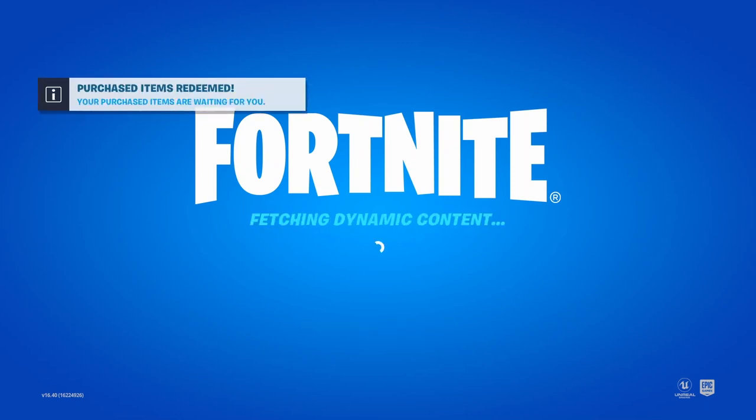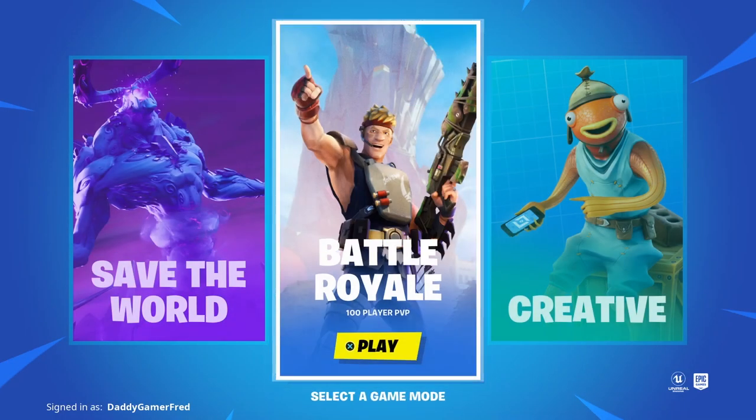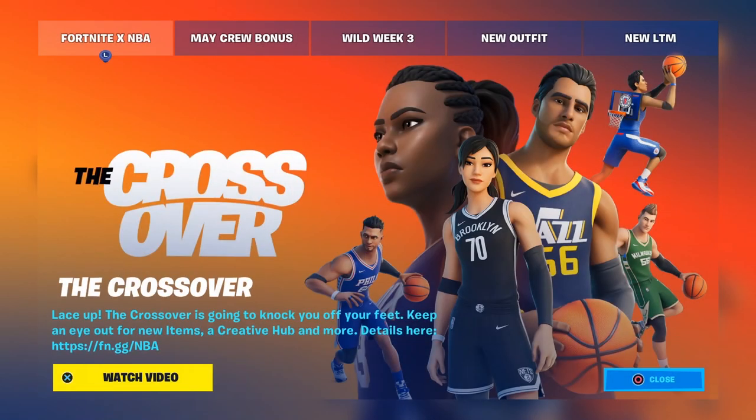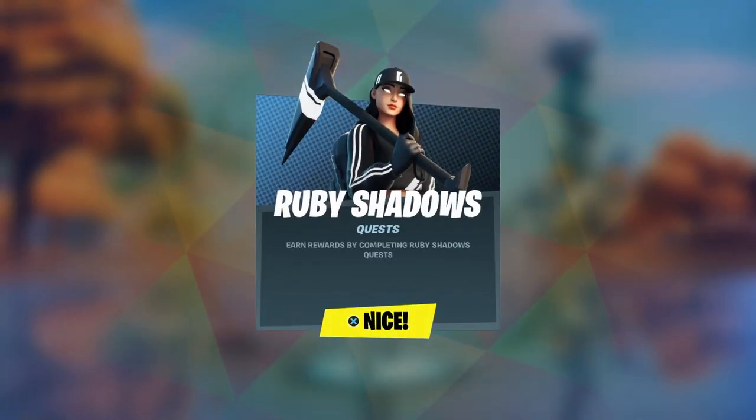There we go — I got the message: 'Items are delivered,' right there on the top left-hand corner. There's also a Fortnite plus NBA collaboration — I haven't played in a couple days so I missed out on that. But there it is: 'Ruby Shadows Quest — earn rewards by completing the Ruby Shadows quest.'